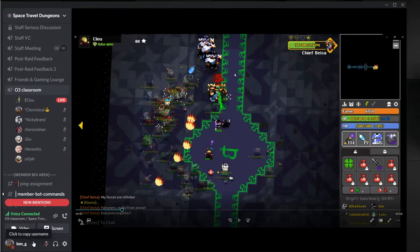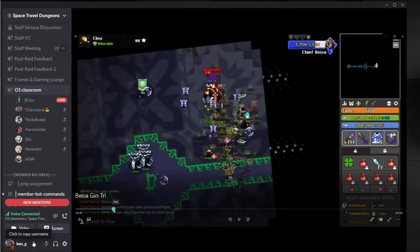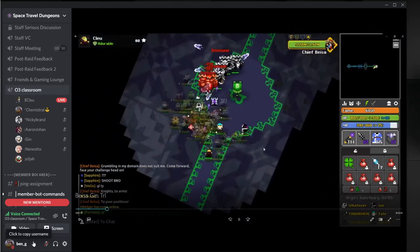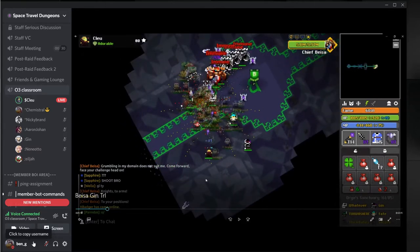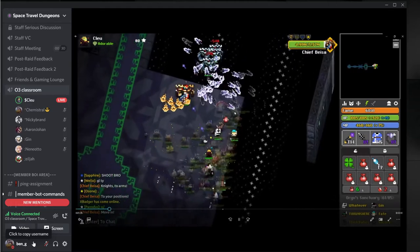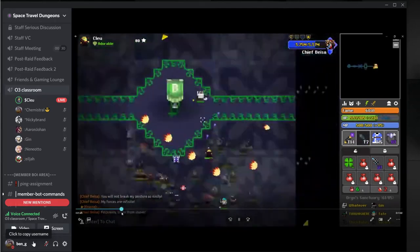You want to tell them which corner to go to ahead of time before he enters the charge phase, because you need to give people extra time — telling people things early is telling them on time because they have to process what you say and find their path. At the start of the fight, because we're all grouped up in the bottom right, he's always going to be pushed to the top right right away. So I know when he's over here I should be telling people: 'come to the top right now, come to the top right, three, two, one.'